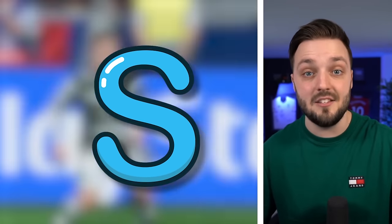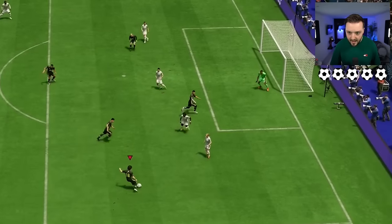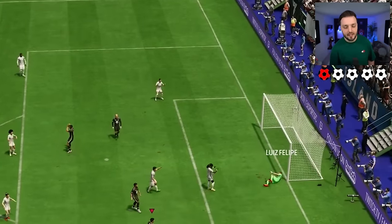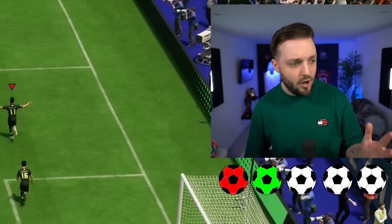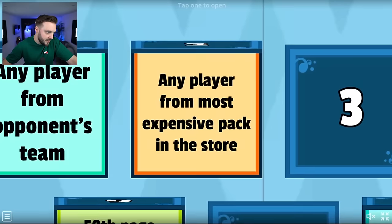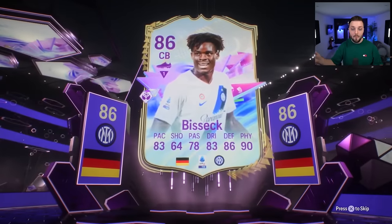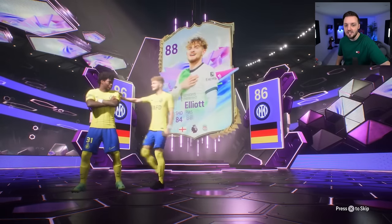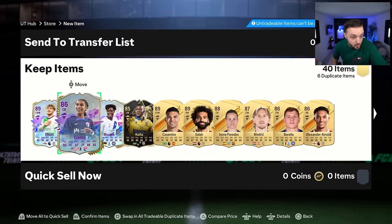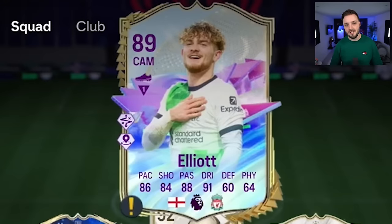I think this next one is going to be tough — it's the letter S and I have to score a scorpion kick. Gakpo — see, bicycle kick, it's not a scorpion kick, is it? Neymar — oh, he's actually done it! Come on, only two tries as well. Number two — any player from the most expensive pack in the store. It's a German centre back — Bisseck. The double walkout though — that's Harvey Elliott. That card is so good. I can't say no to a future star Harvey Elliott.